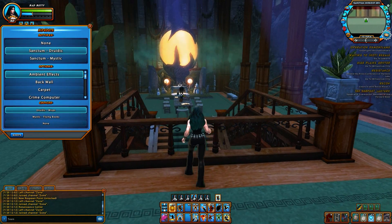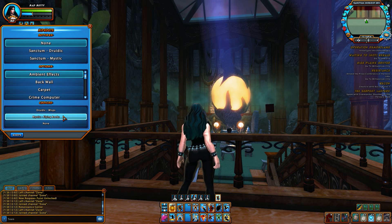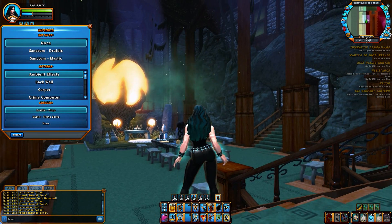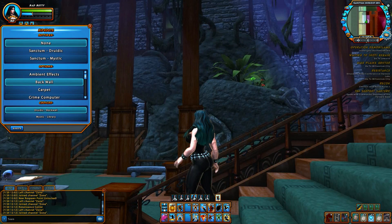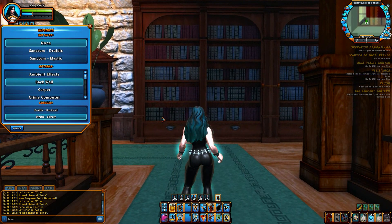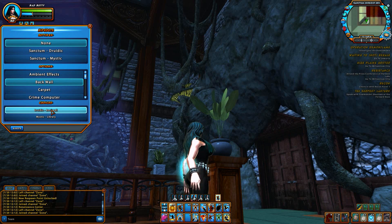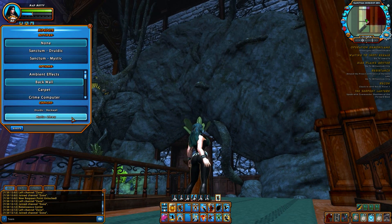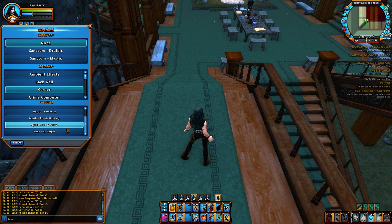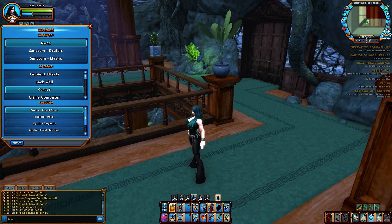Amity effects — wisps. I guess those are little dealy bobs. Flying bugs. Got these little dealy bobs here. Back wall — library, rock. Carpet. So this one only comes with two different kinds: olive, but Betty likes blue. She likes blue. Crime computer.